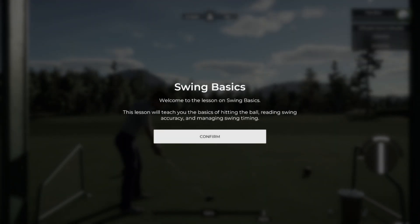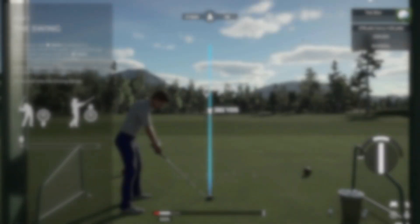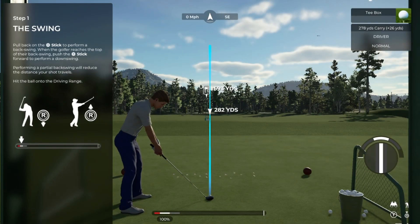Hello there, and welcome to PGA Tour 2K21. My name is John, and my job is to get you swinging that club like a pro in as little time as possible. Let's crack into it. To begin your swing, pull back on the swing stick. When your golfer's at the top of their backswing, press the swing stick forward. Give it a go.